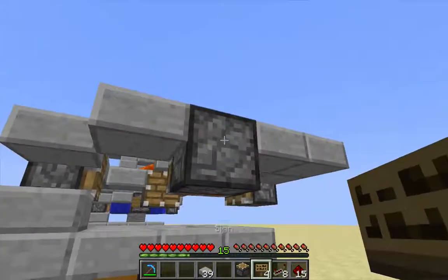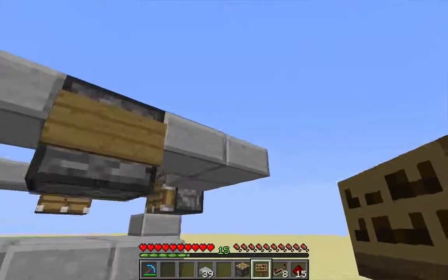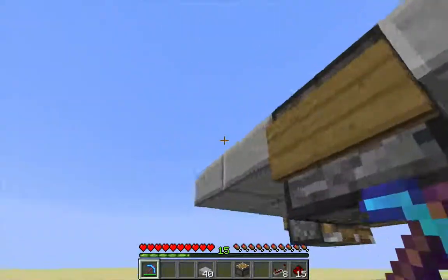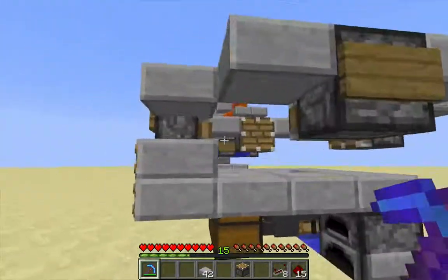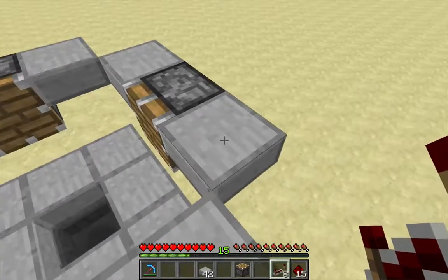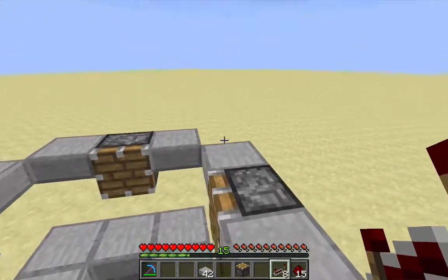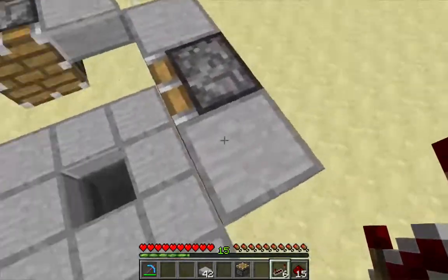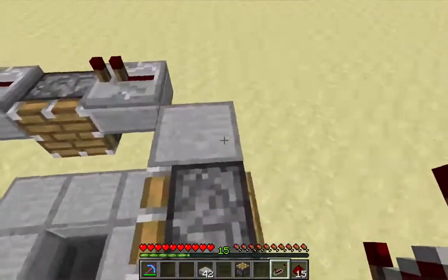Let me go ahead and put signs on the back of each of these pistons, and reclaim the corner slabs. Now I'm going to throw down the repeaters. On the one that faces into the piston, that's going to be a one-tick repeater, and on the other side facing into the corner, that's going to be a two-tick repeater. So alternating: one-tick, two-tick, one-tick, two-tick, one-tick, two-tick, one-tick, two-tick.